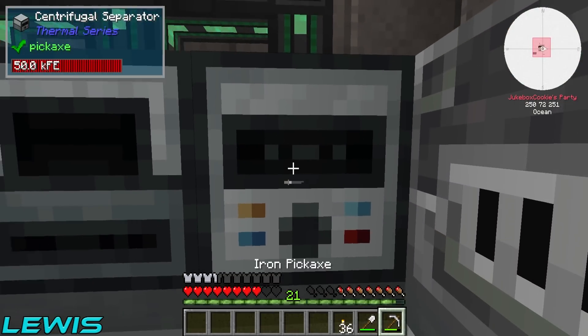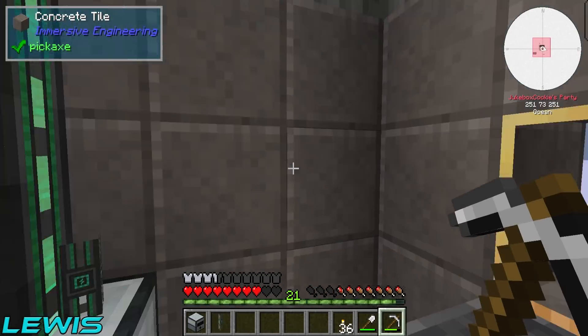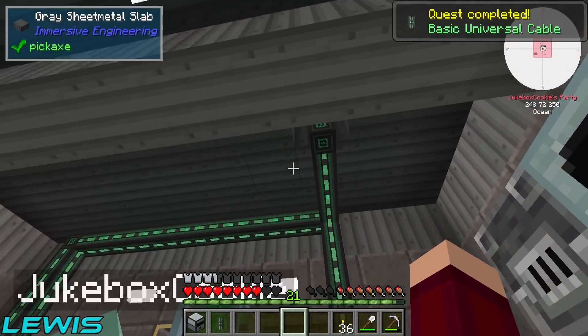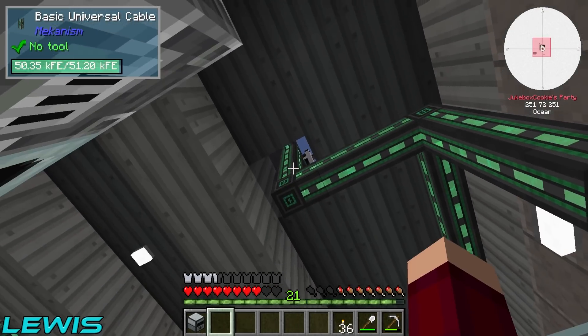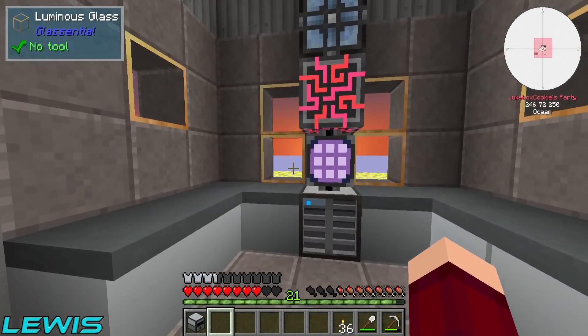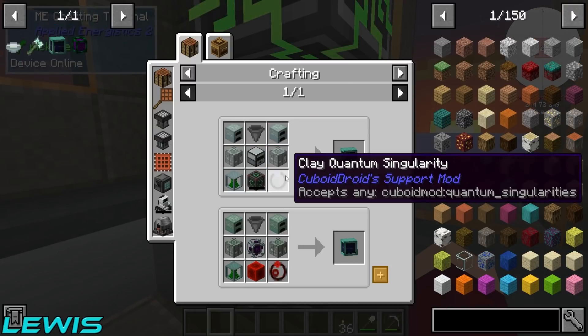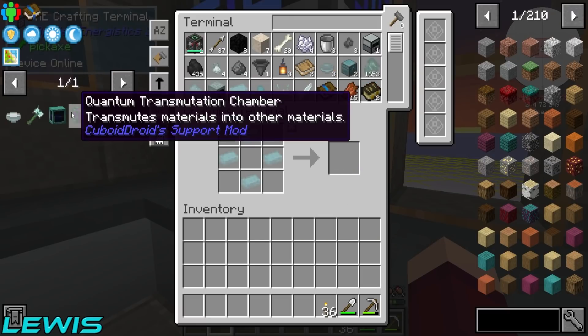So if we mine up this bad boy up here... things should still be in power, which they are. And then we go over here, bang these inside of there. We need a singularity — do you want to make a coal one? Just because they're the easiest. Coal. And then I need a bunch of these blocks.